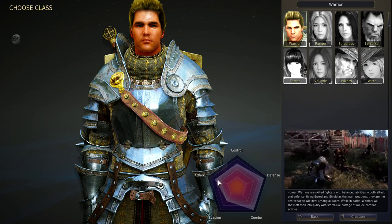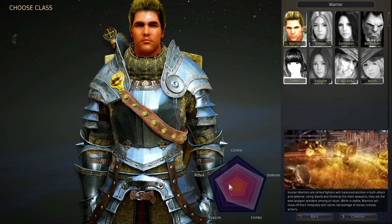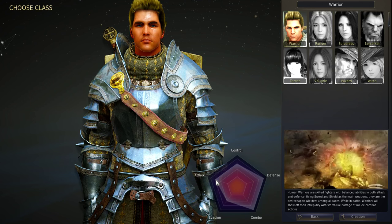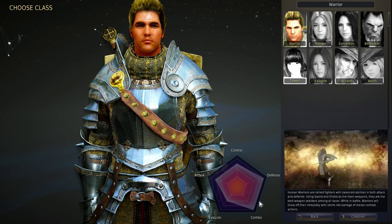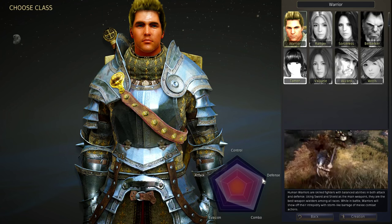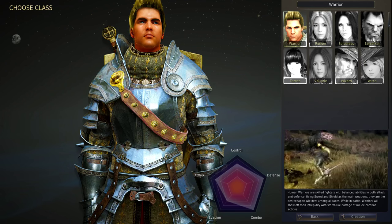For the Warrior, I'll give the lines a number: 0, 1, 2, 3, and 4. The Warrior has a 2 for attack, a 2 for control, a 3 for defense, a 3 for combo, and a 1 for evasion. So he doesn't dodge much but does a lot of combos, has awesome defense, decent attack, and decent control.